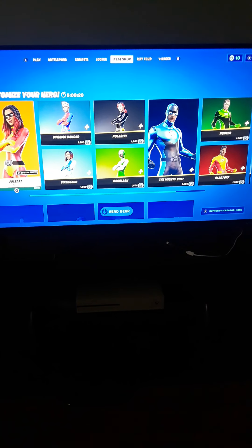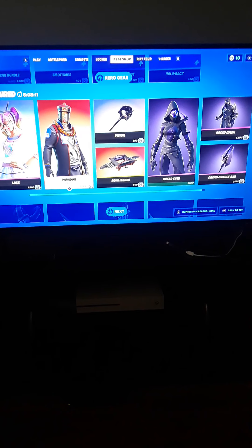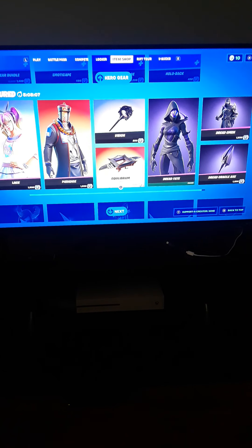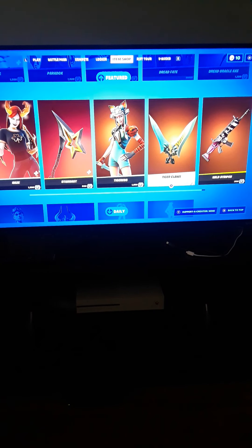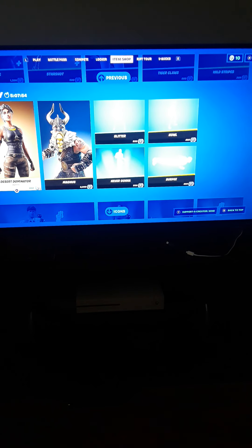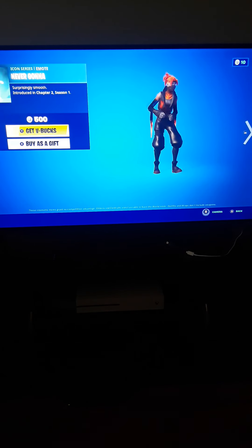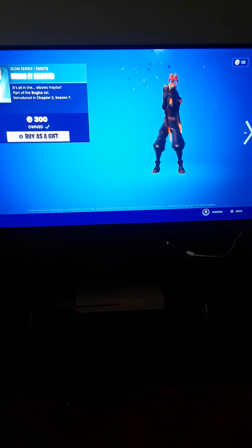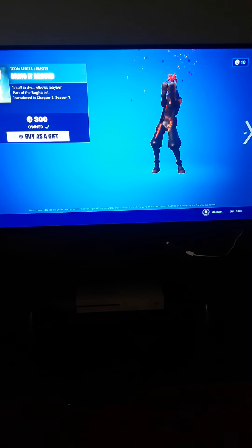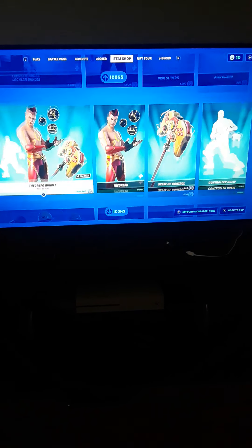I haven't done an item shop review, so here it is. We got all the superheroes and all their accessories — Lace, Paradox, Paradox Vision, Very Sweaty Pickaxe, Dread Fate, Dread Omen, Haze, Zarshot, Tiger, Desert Dominator, Magnus, Glitter, Never Gonna, Howl, Burpee, and Meagabuga. I got gifted that emote by my friend yesterday, so make sure to subscribe to his channel — it's Windows underscore Logic. We got Lachlan's bundle, but sorry Lachlan, I'm not buying your bundle.